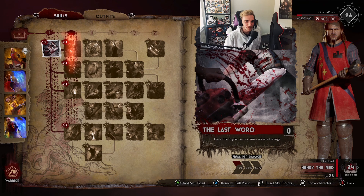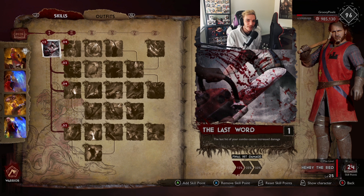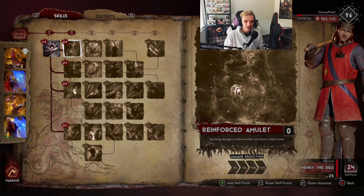The first thing we go straight for is Last Word - we have to spend a point on that. Honestly I'm not a huge fan of this perk. It can be pretty good in some cases, but a lot of the time spamming iframes is more of a priority to keep yourself in the fight longer so you can take no damage while doing finishes. Last Word is a bit weird, but it's mandatory.